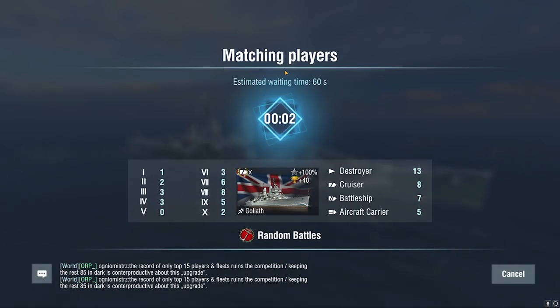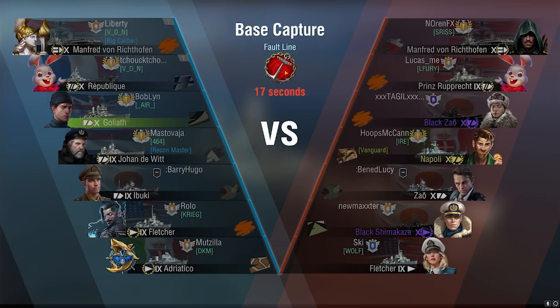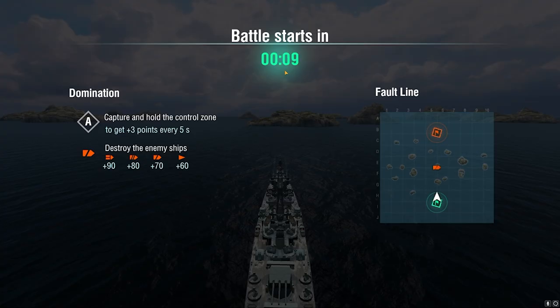Only two people in tier 10, not really ideal — it's 5:30 PM on EU right now. Okay, we got a full game. Looks like there's a Napoli — good target for us. Prince Ruprecht is also a great target, and Manfred is not too difficult to deal with on the Goliath.